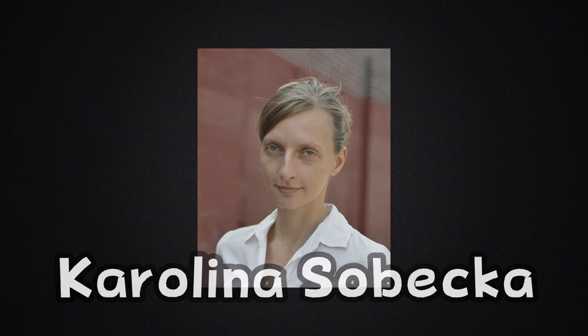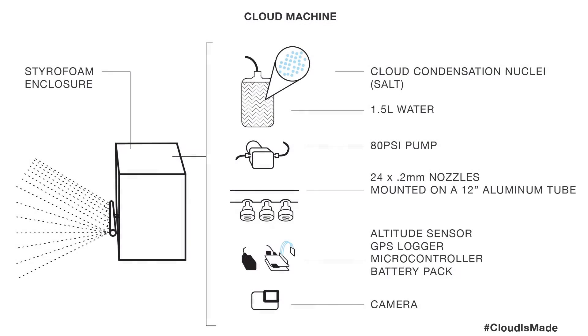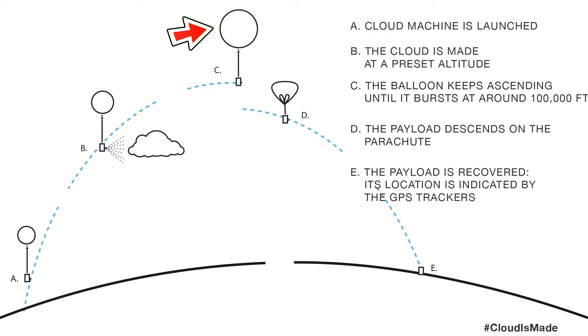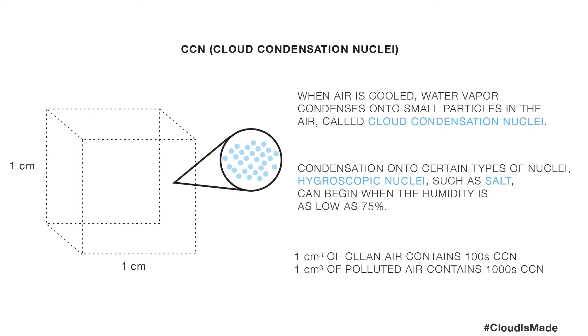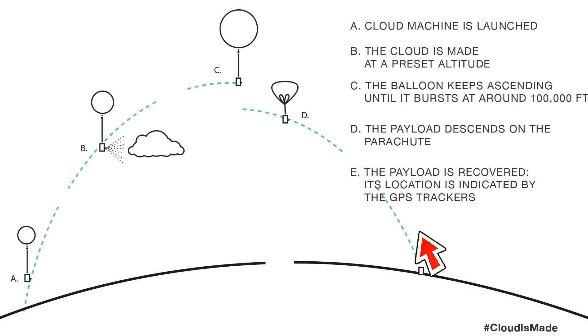In 2013, artist Carolina Sebeka created what is known as the Cloud Machine. The device consists of a large styrofoam box of equipment that is sent up into the atmosphere using a weather balloon. When the device reaches a certain altitude, it releases cloud condensation nuclei made of salt and water vapor to create clouds. The weather balloon then bursts, and the Cloud Machine slowly descends back down to the ground.